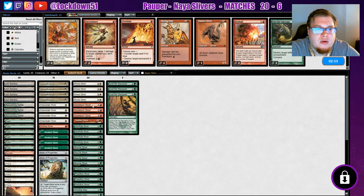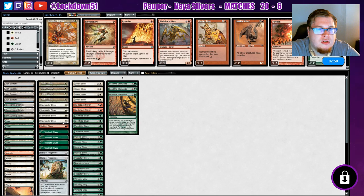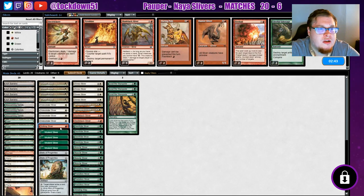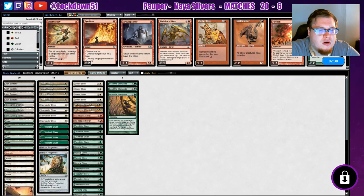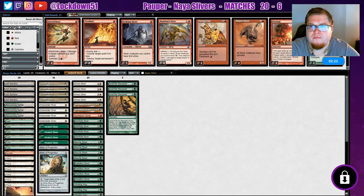Relic — what do I want here? Not Bladeback, not Hunter. Standard Bearer — take out a Striking. Want to leave in our refills. Take out one more Bladeback. Yeah, I'm okay with that. Do we want anything else? No, I think that's alright, let's do it like that.